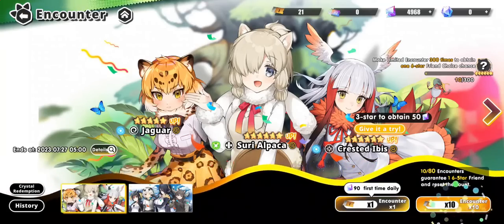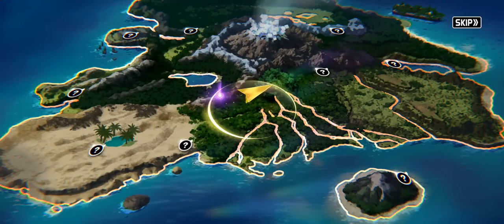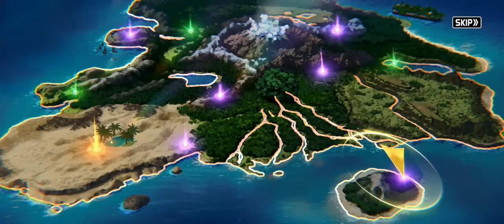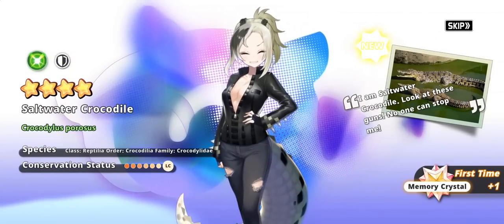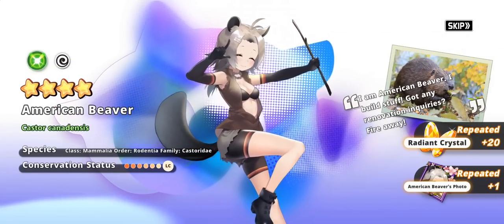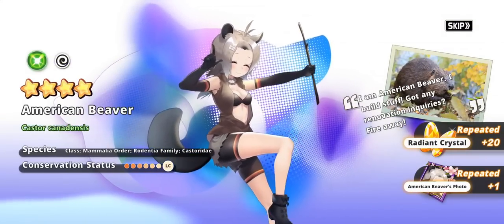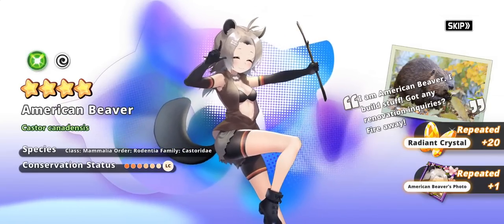Now it's time for a good old-fashioned summon session. We'll do a ten-pull - I'm gonna burn out all of my currency, not because I'm quitting the game, just because I really want some new characters. I saw an orange pull there - I really wanted some red units since I had like none. Oh, saltwater crocodile - I like her. There goes American beaver. Next up we got arctic wolf - that's a dupe, and I'll show you what duplicates are used for in a little bit. There's American beaver one more time - I like the fact that they give you a real-life picture of the animal.